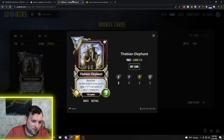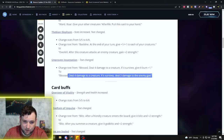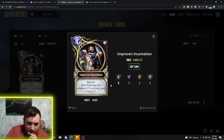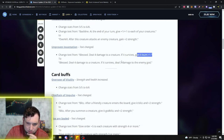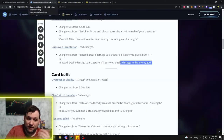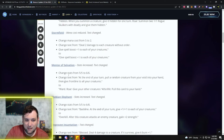The Unproven Incantation is getting changed too. It already has Blessed. The new text will read: deal 4 damage to a creature; if it survives, deal 3 damage to the enemy god. That's interesting — it's almost like a Blessed Beam. I think that makes the card better. It's a Common so it won't change price much. Any direct damage you can do to an enemy god, especially in a Magic deck, is just another spell that can be buffed by Scholar of Power and Storm Field.